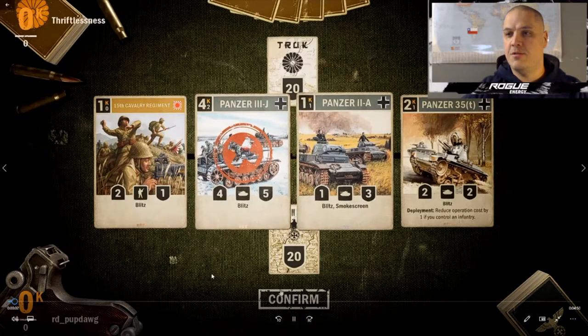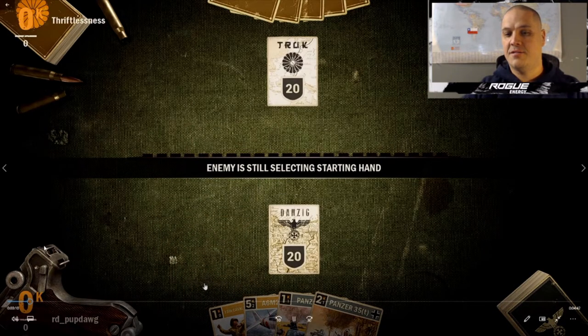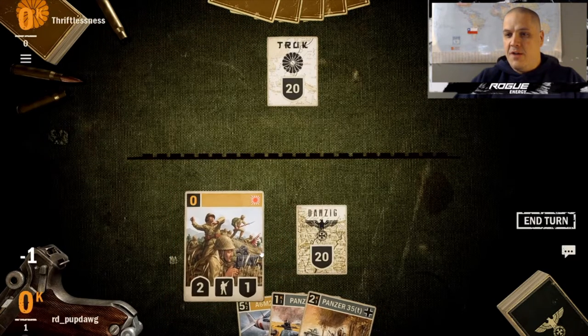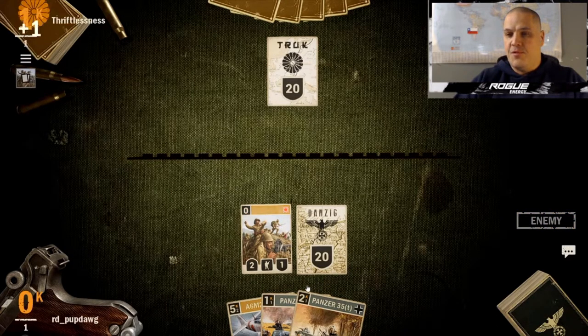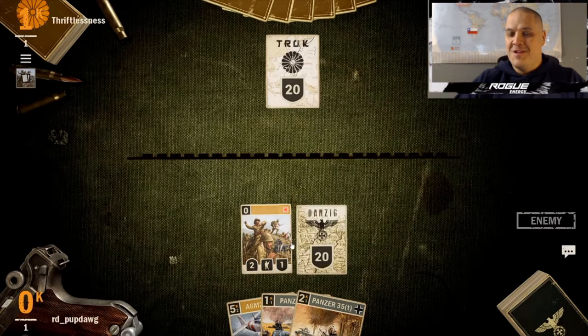All right, here we go — the first gameplay with the deck. We get rid of the 4-cost Panzer, Mulligan it away. We get the 5-cost Zero — the Zero is a good card. Mulligan into one-drop infantry and the Panzer 35T and you're in good shape. Enemy is still thinking. Two one-drops and the two-drop is pretty decent. We lead off with the infantry but don't move it to the front since they also have Japan — they could have blitz coming up and we'd just trade off our infantry, losing the Panzer 35T trigger.